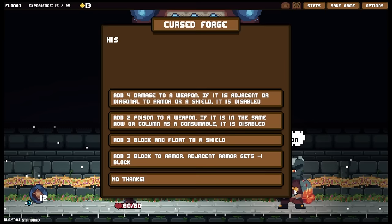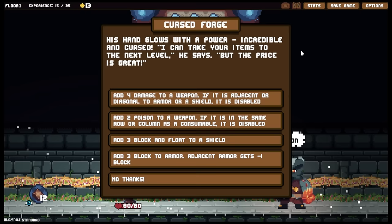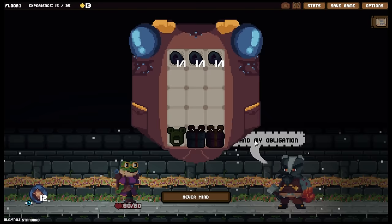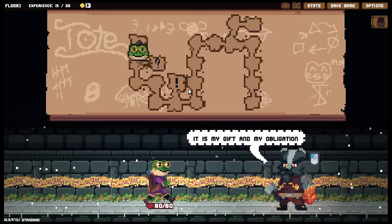His hand glows with a power incredible and cursed. 'I can take your items to the next level,' he says, 'but the price is great.' Adds four damage to a weapon — if it is adjacent or diagonal to armor or shield, it is disabled. Adds two poison to a weapon — if it is in the same row or column as a consumable, it is disabled. Add three block and float to a shield. Adds three block and armor — adjacent armor gets minus one. No thanks — I literally don't have anything I could play it on. I didn't take any curses, thank you.